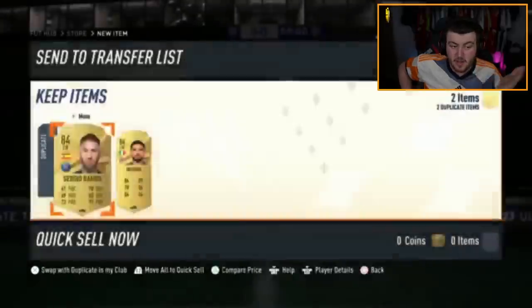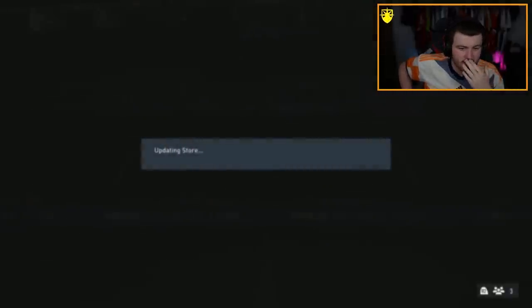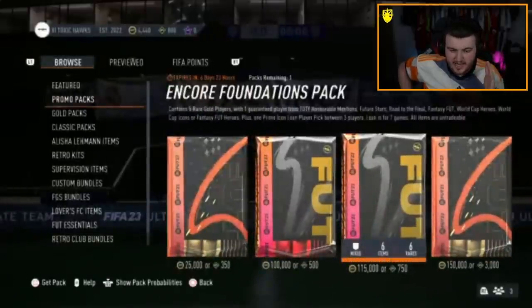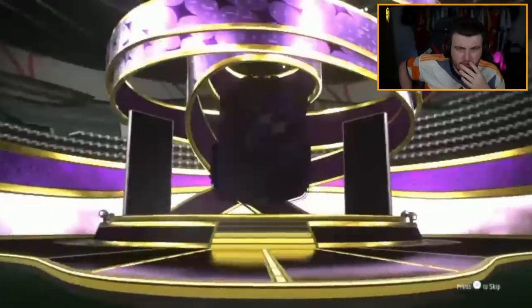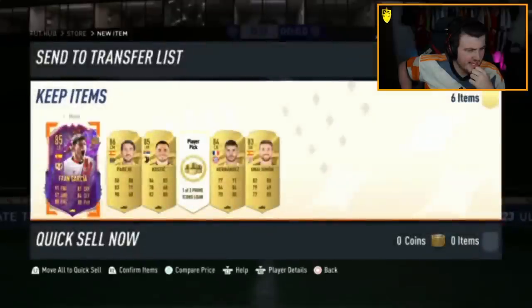Maybe the Encore Foundation pack has something good in there as well. Fingers crossed. Can we get another decent pull in the Encore Foundation pack? 750 FIFA points — only one of them in this one. But we'll see. Here we go EA — 115k or 750 FIFA points — what are we saying? It's going to be a Future Stars — Spanish left back — oh that's terrible, Fran Garcia. Yeah, that is rubbish.